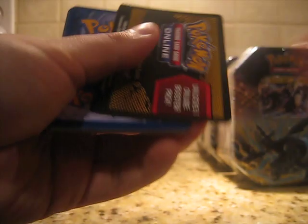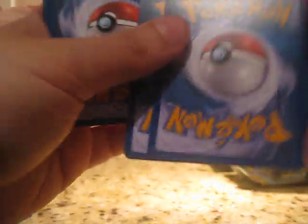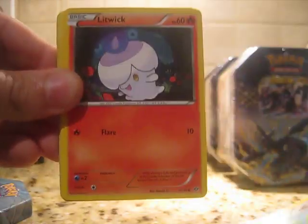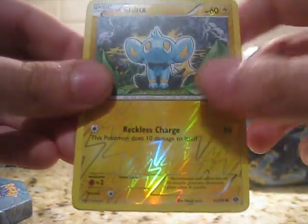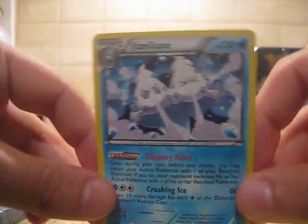The last pack of the Kyurem bunch of tins is a Mewtwo pack. Foongus, Pidove, Litwick, Pikachu, Ferroseed, Axew, Joltik, Nuzleaf. Reverse of the Shank. And our rare is a Minun Holo. So two holos to end this tin — very, very nice. Minun is a nice card.